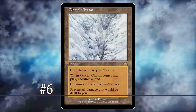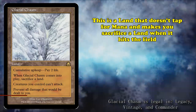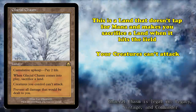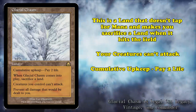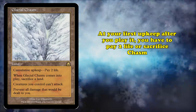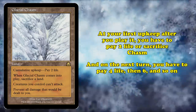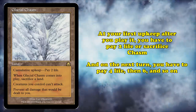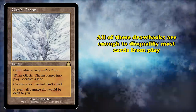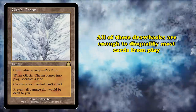At number 6, we have Glacial Chasm. This is a land that, beyond not having a mana ability, also requires you to sacrifice a land as it enters the battlefield, makes it so you're no longer able to attack, and has a cumulative upkeep cost of 2 life. That means on the first upkeep after you play Glacial Chasm, you'll have to pay 2 life or sacrifice it, then on your next turn 4 life, and so on until the player is forced to sacrifice it. All of this on top of not producing mana is a drawback enough to disqualify multiple cards from playability.